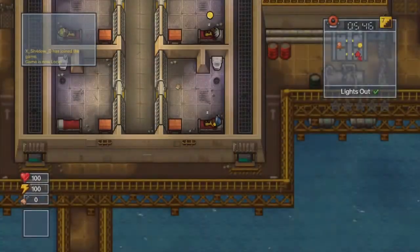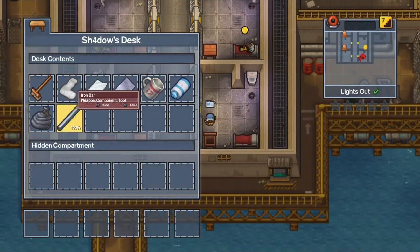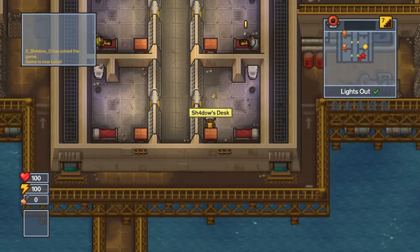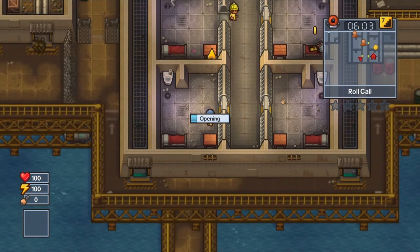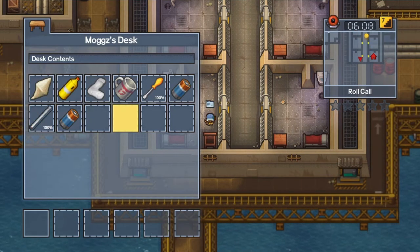I don't know where this one will go, because this prison's always just bad luck. It's always a problem trying to get what you need from it. However, if we can find the things we need, this prison's actually very easy.